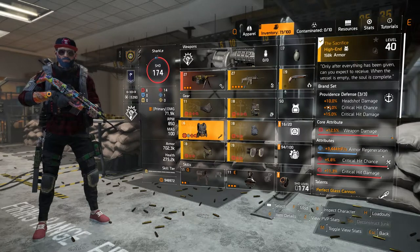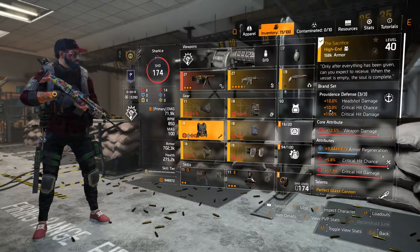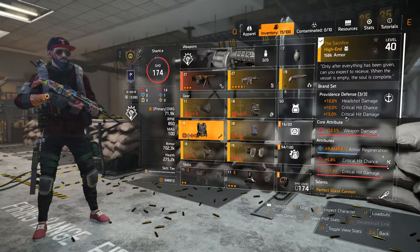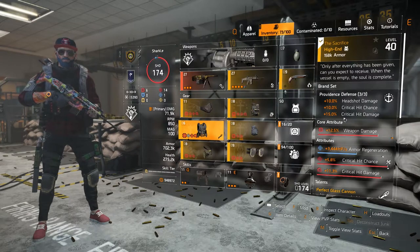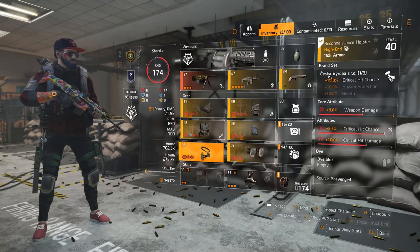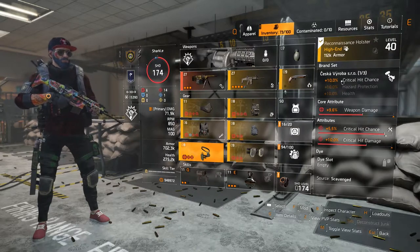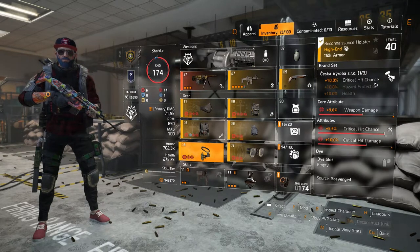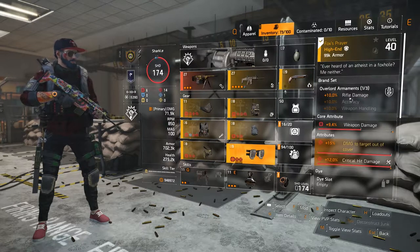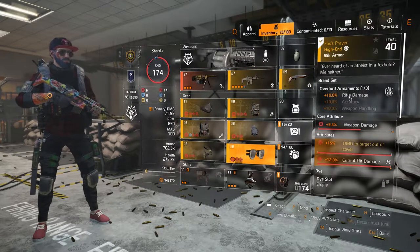Let's take a quick look at my build. It's 3-piece Providence, which gives 10% critical hit chance and 15% critical hit damage as a bonus from the gear set. There's also the Cisca Viroba Holster for 10% critical hit chance, and Overlord Knee Pads for 10% rifle damage.